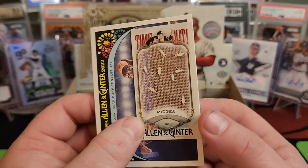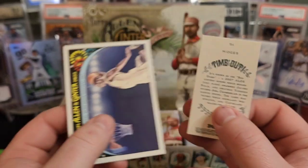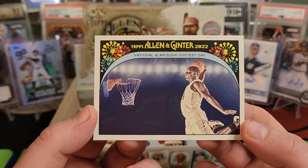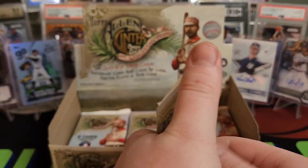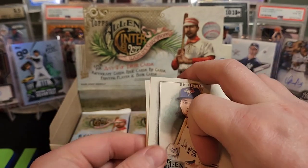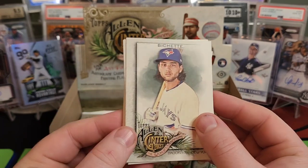Midges — every time I hear midges or think of that, that 2007 ALDS against the Indians. National Slam Dunk Contest Day when Joba Chamberlain was just getting attacked by those flies out in Cleveland. I think Joe Torre said that's one of his biggest regrets as a manager — not pulling the team off the field during that, because that led to them losing that game and then the whole series.